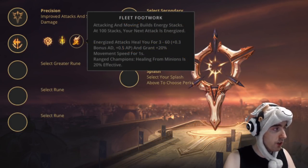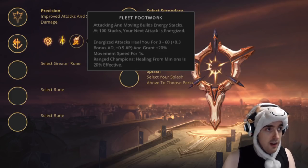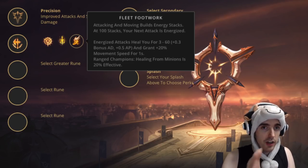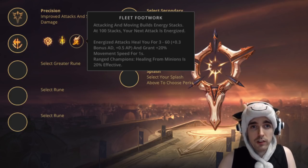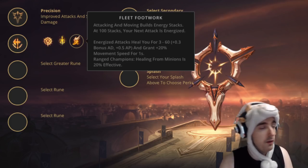I've been taking Fleet Footwork a little bit lately, at the recommendation of another Master Yi main named Danidrum — I'll put his info below. Fleet Footwork has really good synergy with Celerity, which I'll talk about later. It also works on jungle camps, Baron, and other objectives. I don't think Fleet Footwork is bad, but I think Conqueror is the most easy to use.